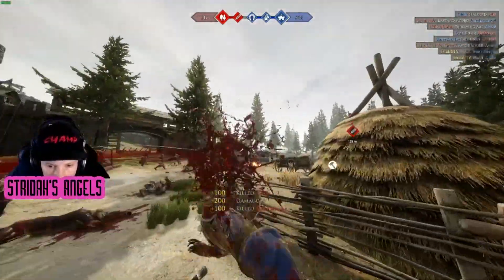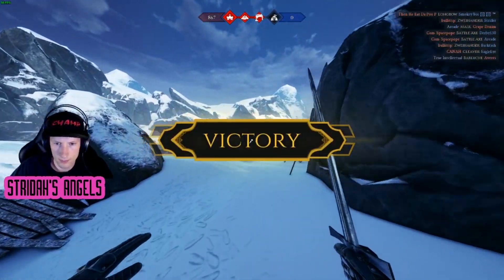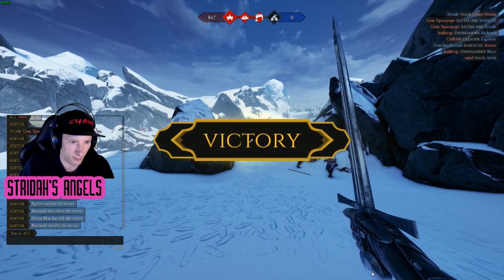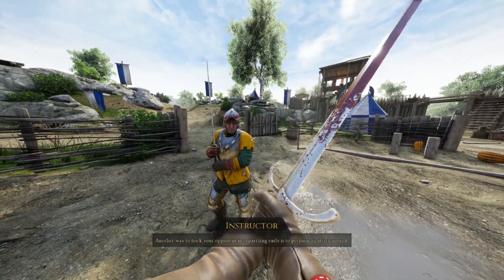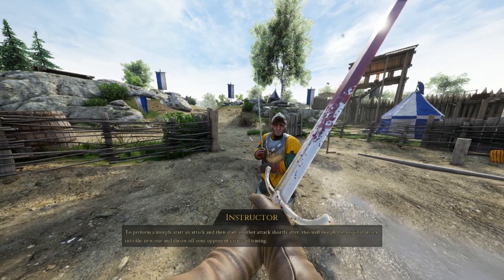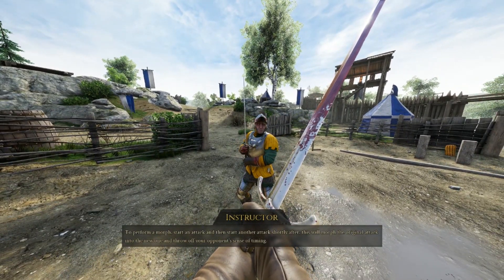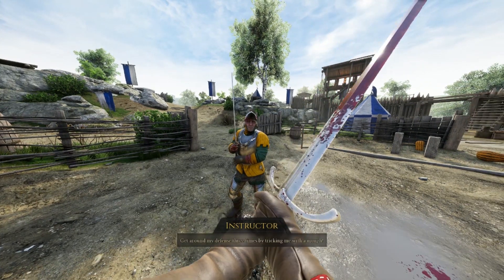Step five: while continuing to use two-handed weapons, we'll work on varying our offensive attacks. We want to be more aggressive and practice faking opponents out for free hits. The first technique is morphing your strikes. To morph an attack, begin a thrust and immediately begin a slash — your character will start the thrust then switch to the slash. This often causes new players to attempt to block the thrust only to get hit by the slash.